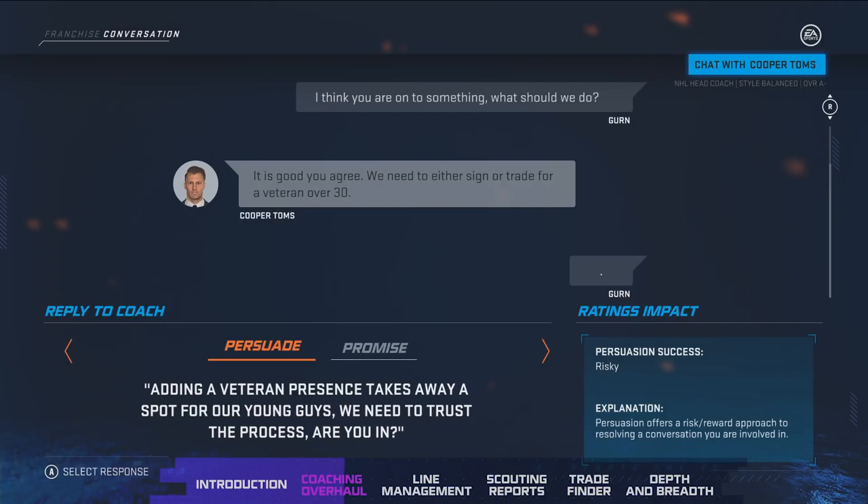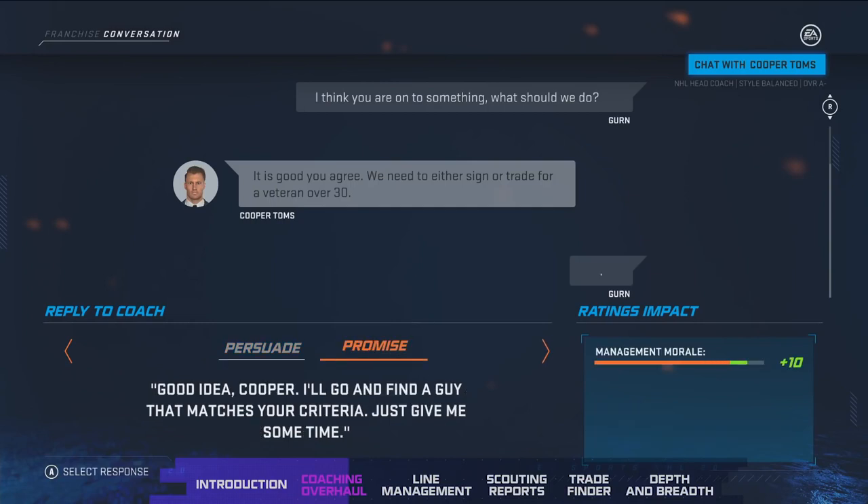I can now either persuade the coach — which as you can see on the right-hand side is a little risky, so it may or may not work — or if it does work, I can get out of the situation without modifying my team. But if the persuade fails, I'll have a choice of either straight up disagreeing or making a promise. Promises are something new this year — they allow you to promise the coach that you'll go out and do what they've suggested. If you fail to reach that promise, you'll lose management morale. If you come through with it, you'll gain extra morale, which raises their overall and individual ratings and has an impact in game.